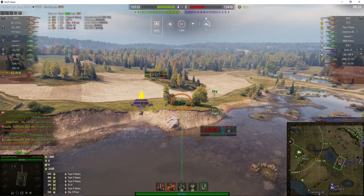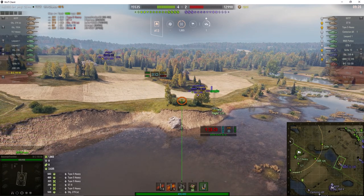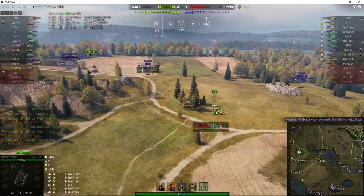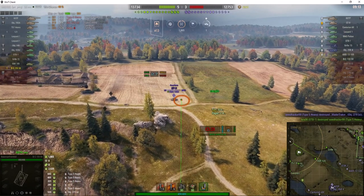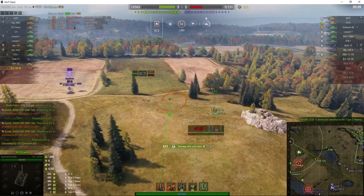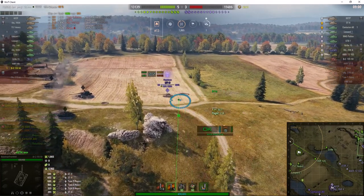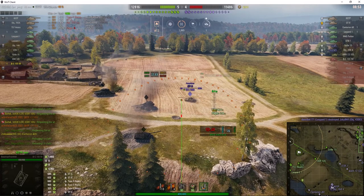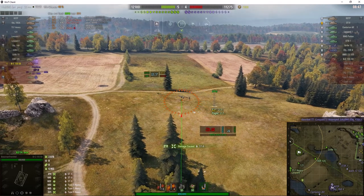There's the AMX 13-105 — the one that was in the dip — a three-shot autoloader and quite a dangerous light tank. He's moving to stem the tide. We're aiming for the ST-II; round's out — just a bit of stun, but lots of stun assist. Next shot is in the breech, ready to go — round's out, right into the rear of that ST-II. Keeps him stunned; he's tracked.